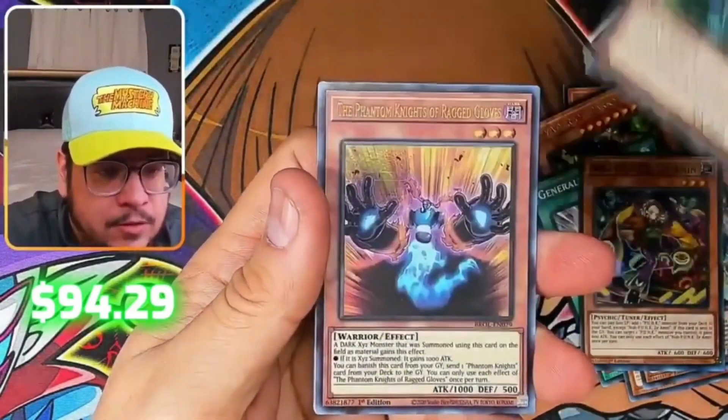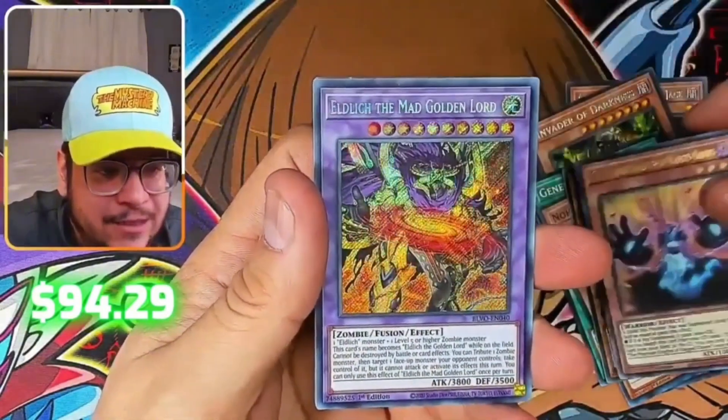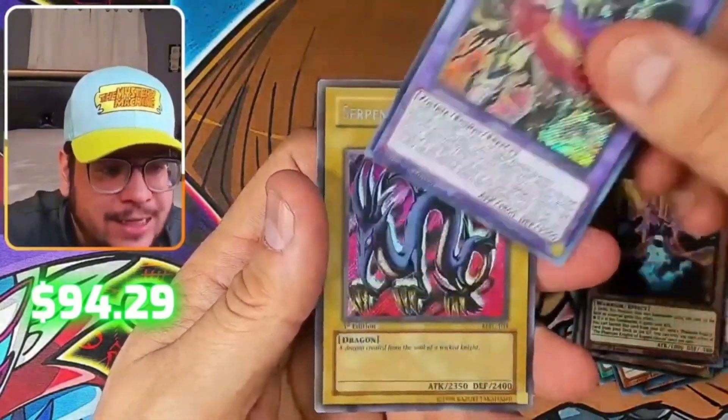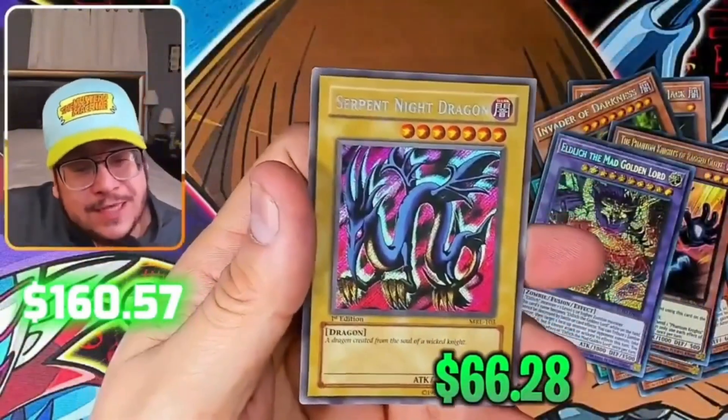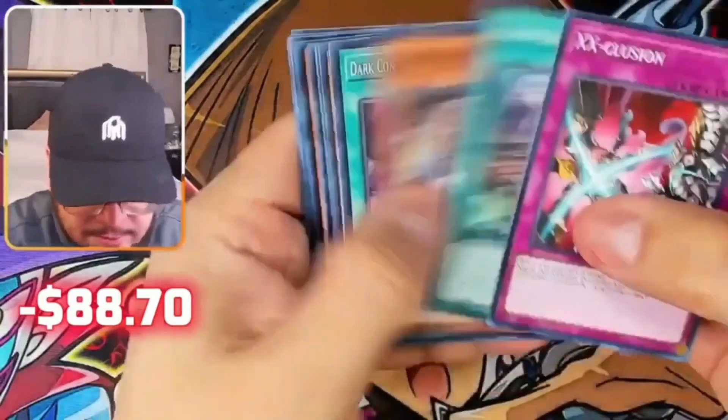Look at that man, wow! Matt Mauler the Biz Dragon's Horse — nice — Punk B Trooper, Light Flapper, Defensive Knights of Rage, Rage Gloves, Elvis Mash, Golden Lord, and Serpent Knight Dragon, first edition! Wow, alright come on!